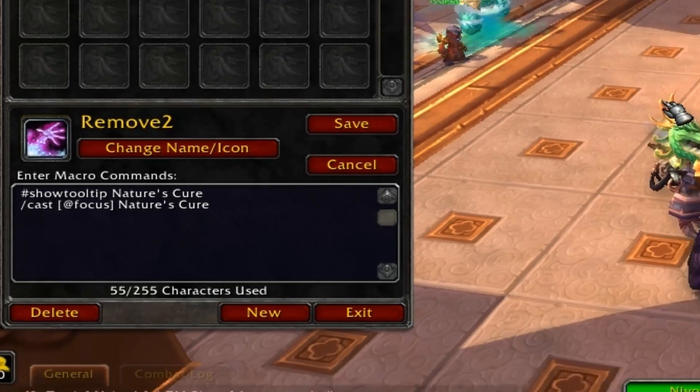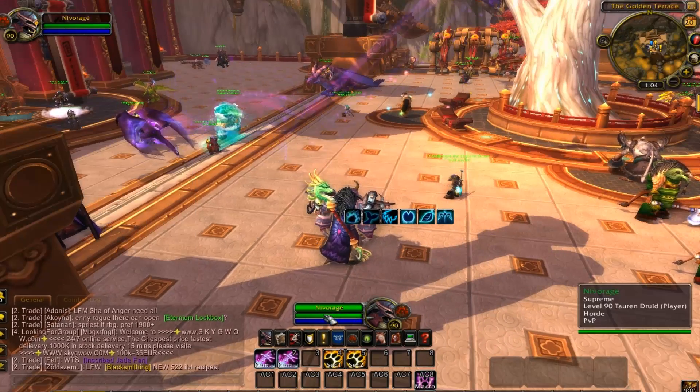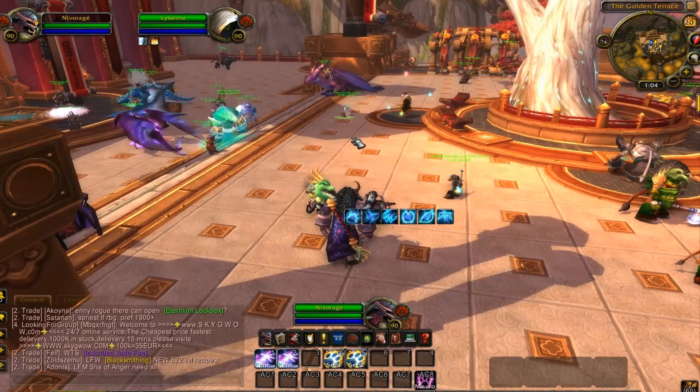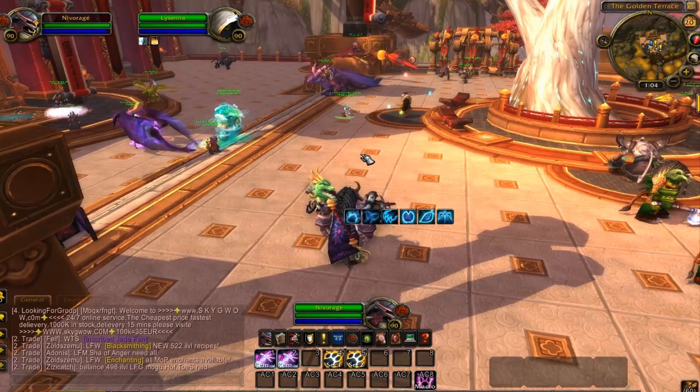And then you've got remove two, which is slash cast at focus instead of at target player, and that's Nature's Cure. This way, you don't actually have to target the set focus. As you can see, I'm set focus on Nivaraj, which is me, and I'm not actually targeting — I'm targeting the priest over here — and I dispel myself, and then dispel that. So it's a very effective macro.